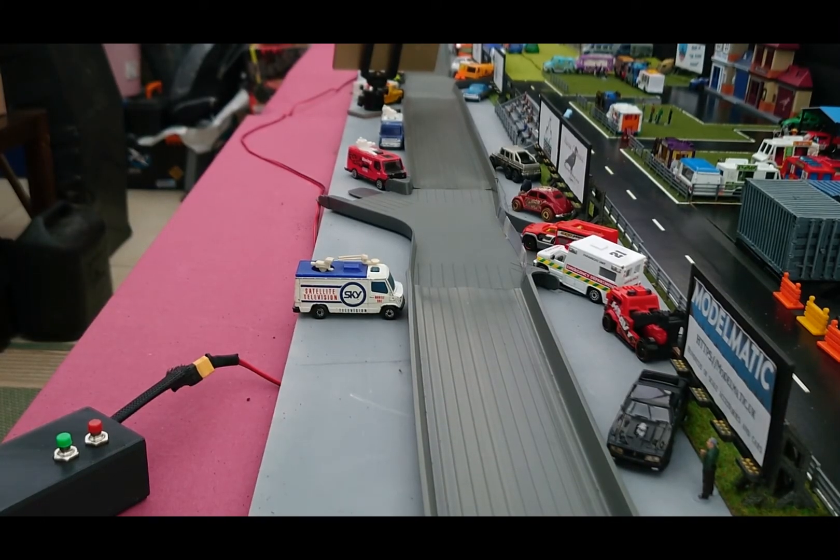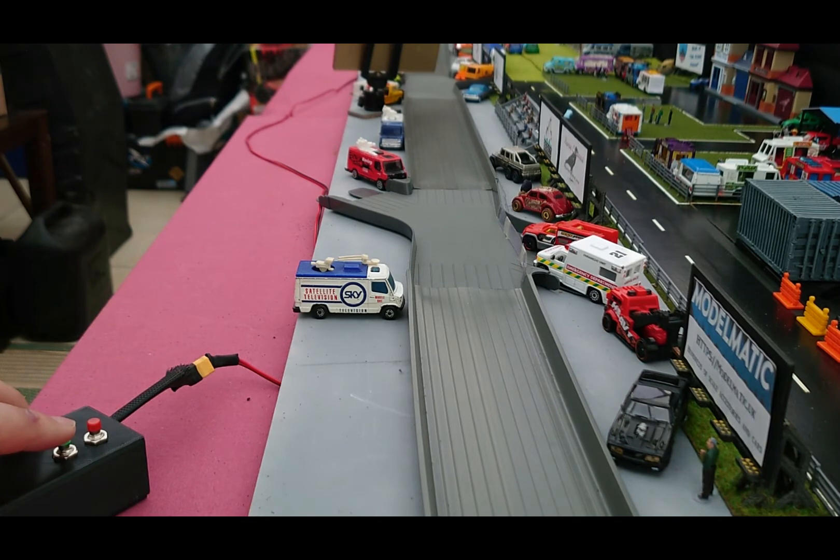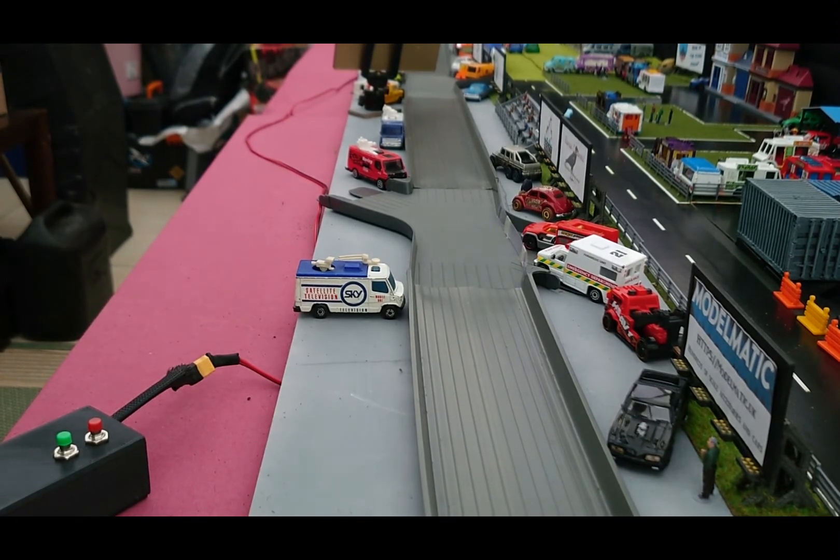Moving on to race 5, Car F versus Car I — and this race will be mirrored in race 7 with the same two cars on opposing lanes. Car F is Mason Storm in the yellow with the black roof minivan, weight 35 grams. Car I is James Stirling in the light blue mini with a checkered roof, weight 30 grams. A nice clear win for Car I, James Stirling, with a time of 2.0.